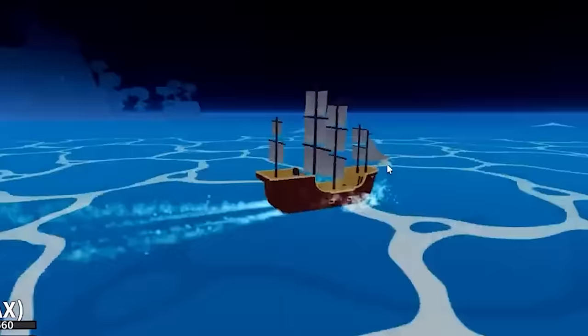First of all, we got Sea Beast hunting. For this, what you want to do is just take a ship, preferably one with a lot of health, and drive it somewhere into the middle of the ocean, far away from islands. Then you just have to AFK for a bit and wait for the Sea Beast to spawn.